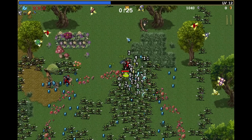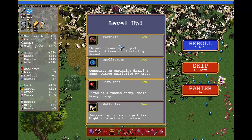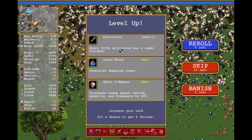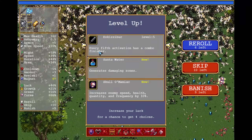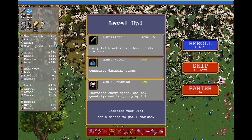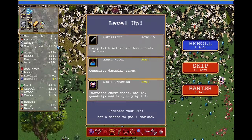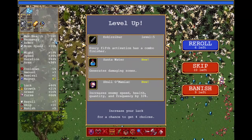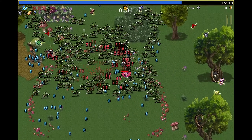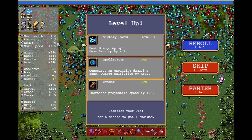The prior upgrades gave it plus 1 projectile, if I'm not mistaken. And this looks horrible — did we just get a Carello? That is super rare. Every 5th activation has a combo finisher. One thing that confuses me a bit: if you take a look at our armor, we do have plus 1 armor after being damaged — and this is the effect. The entire effect of this character is that you get plus 1 armor when you get hit. That was a really deep sound.